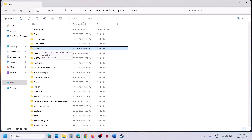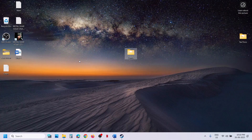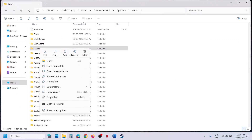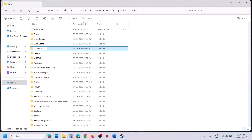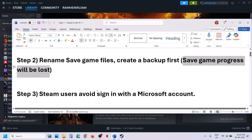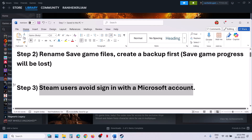Here you can see the coordination folder. Copy this folder and paste it to the desktop to create a backup. Once you have a backup, rename this folder. Then launch the game and check. If still not working, the next step is to avoid signing in with a Microsoft account.